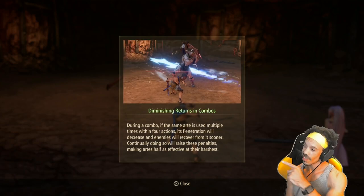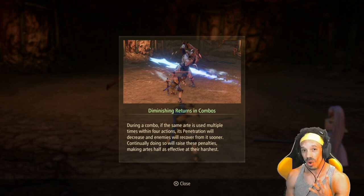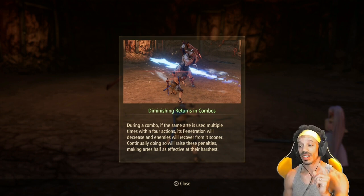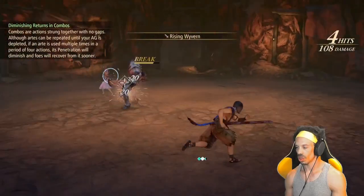Let's talk about combos. There are diminishing returns if you use the same art too often. If the same art is used multiple times within four actions, its penetration will decrease and enemies will recover from it sooner. Continually doing so will raise these penalties, making arts half as effective at their harshest.